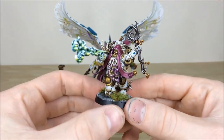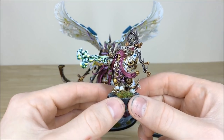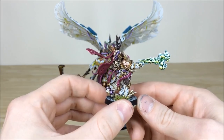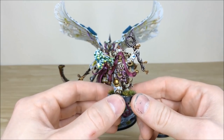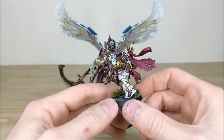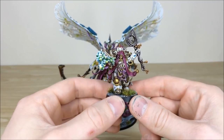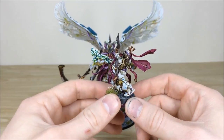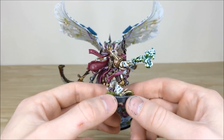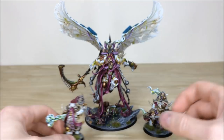Next up we're going to have a look at the Plague Caster. He's obviously using some ridiculously disgusting power — there are some really nice greens, blues, yellows, and white in there to show that horrible plague power that he's wielding with his staff. All these guts hanging out with lots of gloss effect done on them to really make them look putrefied and wet. It's a really cool model with lots of different aspects of detail, including nice bit texture on the pouch and holster as well.